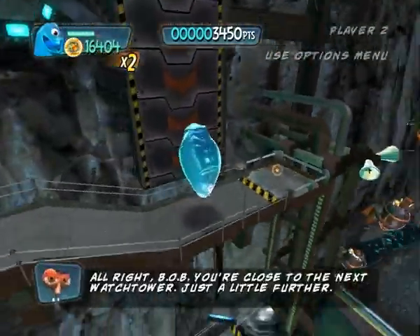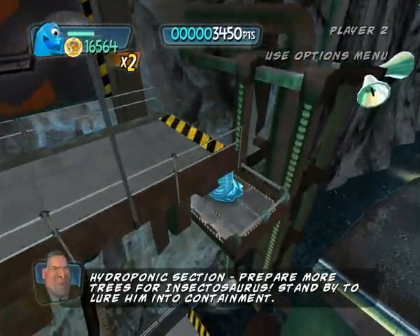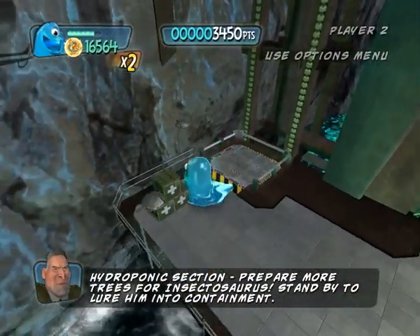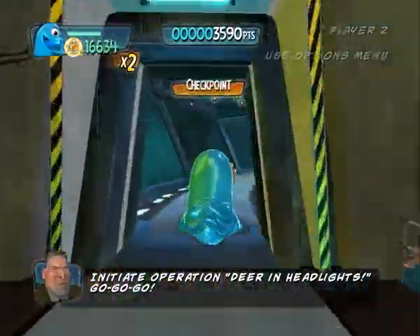All right, Bob. You're close to the next watchtower — just a little further. Hydroponic section: prepare more trees for Insectosaurus. Stand by to lure him to containment. Hypnocopter, stand by. Initiate operation deer in headlights.